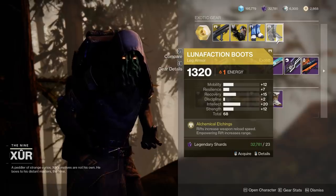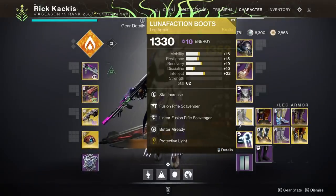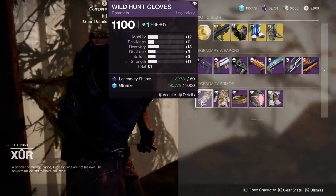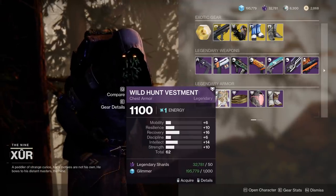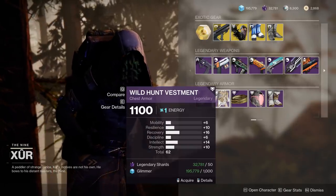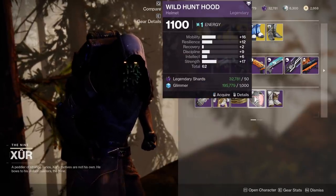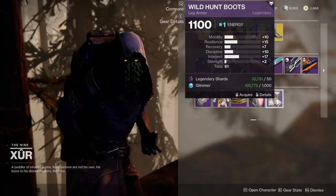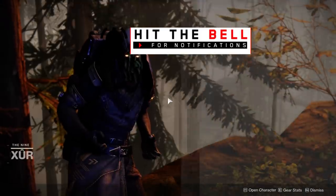Moving to the Warlock — first let me check these Luna Faction boots. 15/20 against my own that I was using literally last night. These are a fantastic pickup for Luna Faction boots. The gauntlets aren't very spiky and 61 is okay. The chest piece is better than average with a Recovery spike and an Intellect spike — not massive but present, and 62 is not terrible. The helmet has a lot of Strength but too much Mobility. The boots have a lot of Resilience and Intellect — not terrible if you want Resilience for a Well Warlock.